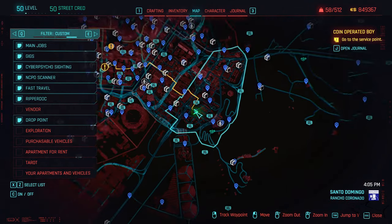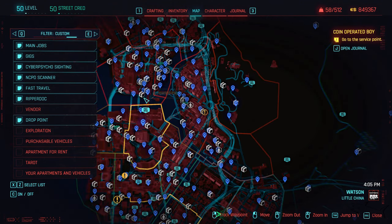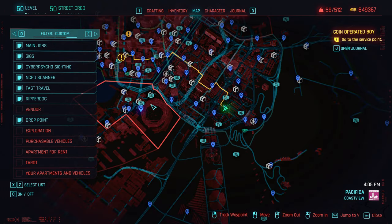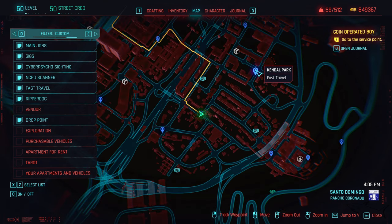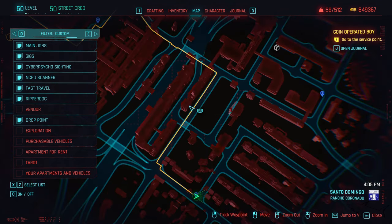This area is in the Santo Domingo part of the map. Your apartment is somewhere around here — go down, down, down, and when you see this big circle right over here, go to the right. The fast travel locations we have are: the one I just showed you, the Candle Park, Rancho Coronado East, and the Arasaka Industrial Park. From there you're going to see this street.